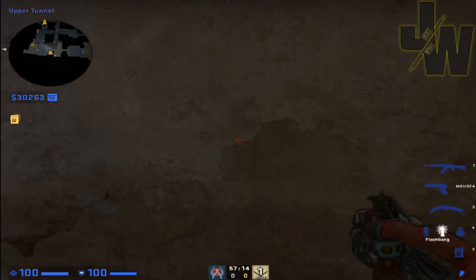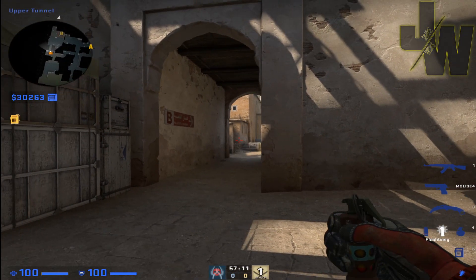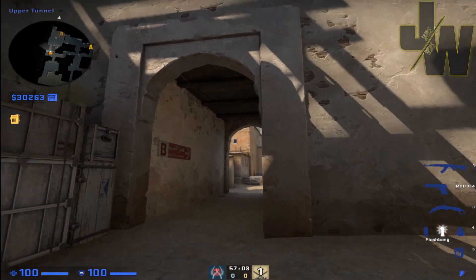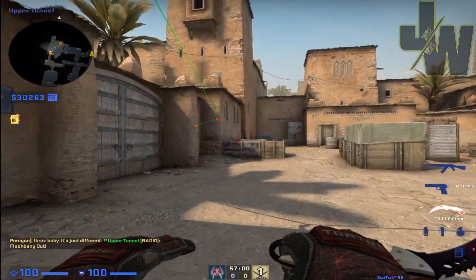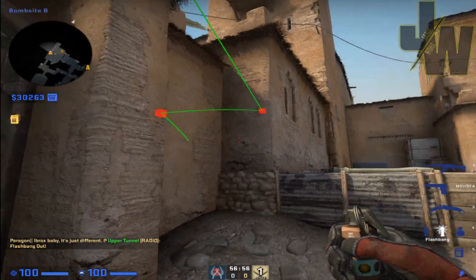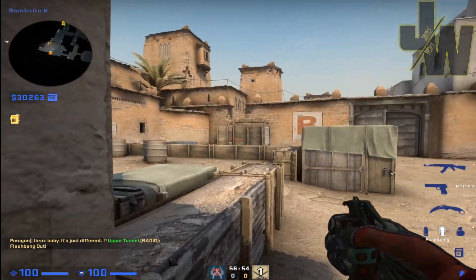It stops your team from having to turn around and stuff like that. Most people probably know it, but these tips are for every level - high level, lower level. What you want to practice is getting it to flash quite high. If it flashes down here, you're not going to get everybody.